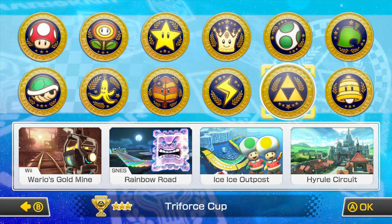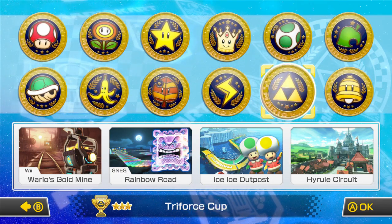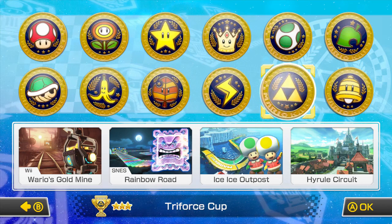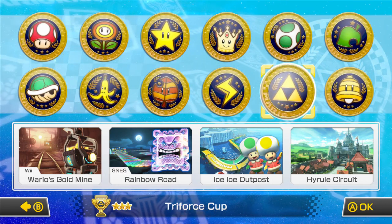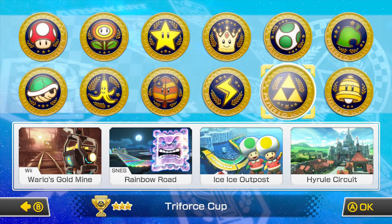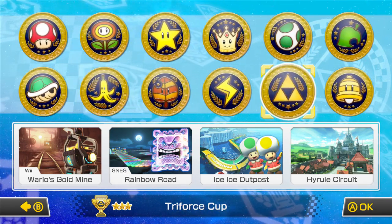Triforce Cup. Obviously I'm picking Link for this one. This cup features: Wii Wario's Goldmine from Mario Kart Wii, SNES Rainbow Road from Super Mario Kart, Ice Ice Outpost — a new Mario Kart 8 track, and Hyrule Circuit — another new Mario Kart 8 track. Hyrule Circuit is just Zelda — nice track. I'm gonna be doing those in this episode. Without further ado, let's get started.